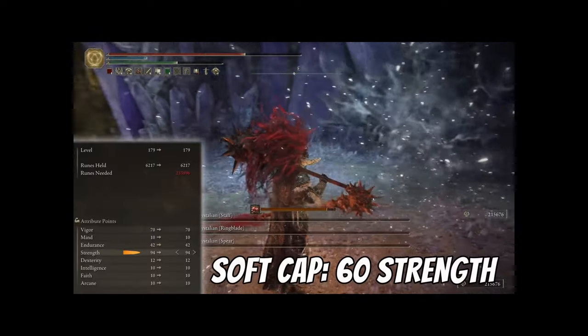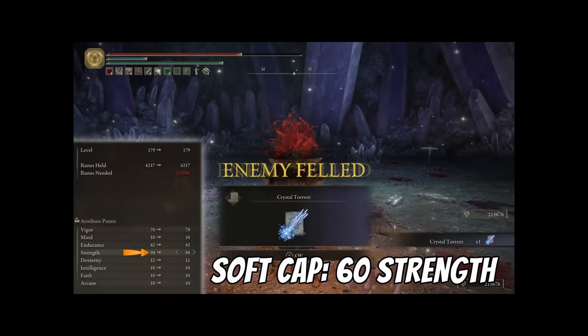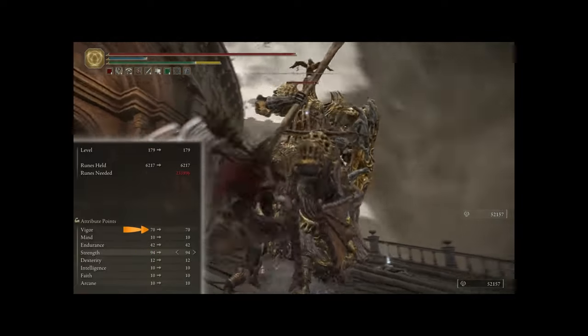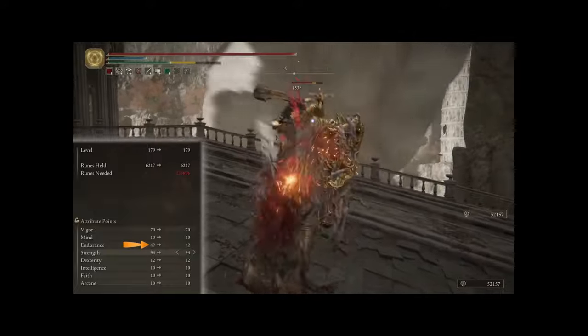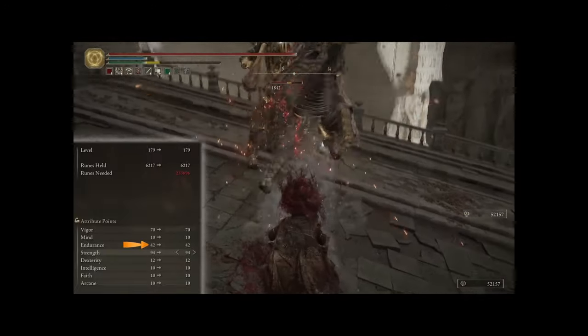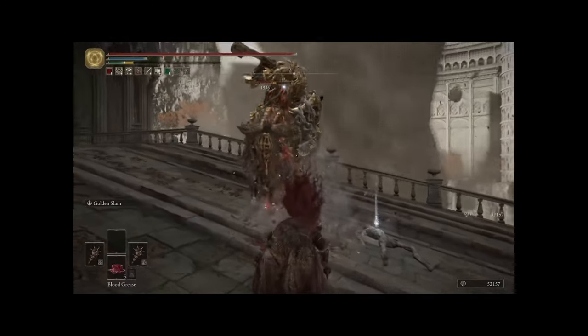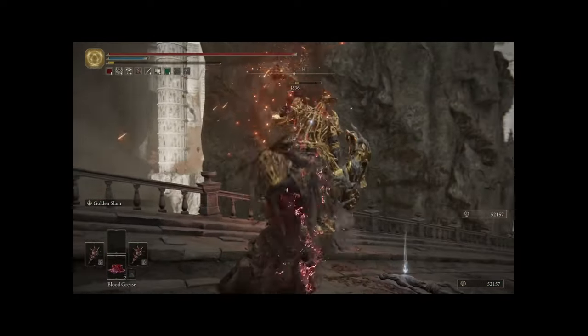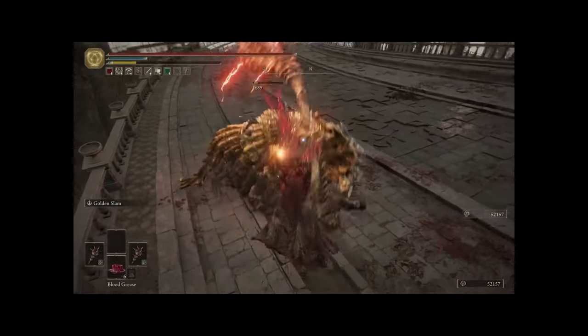You want to get yourself up to 60 Strength as quick as possible because that is the soft cap. Then you want to make sure you have a nice amount of points in Vigor so that you have plenty of health, and a decent amount in Endurance as well, because these are very heavy weapons and you want to make sure you've got at least a half-decent armor set on. By no means do you need to get your Strength to 99, but I had nothing else to do with my stat points.